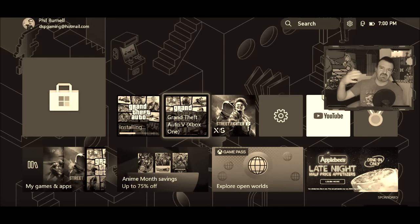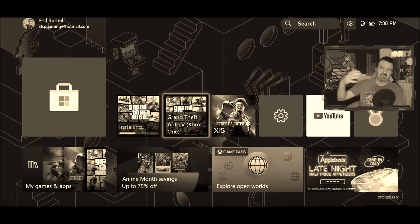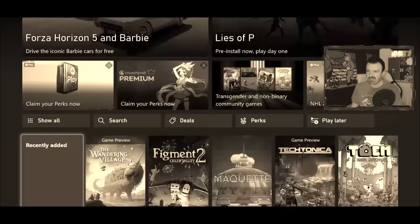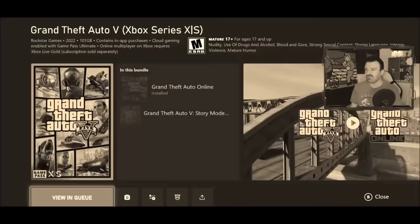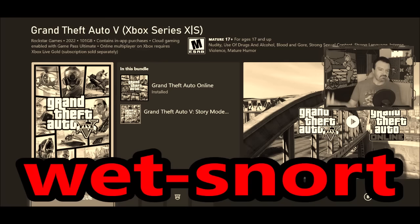So I feel like the way they've done this is that you have to download the Xbox One version first. Then once the Xbox One version is installed, you have to go back to the list and re-click onto this — see, it says Installing — and then hit Install here, and then it's going to install the right one.